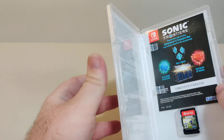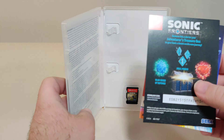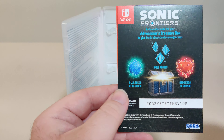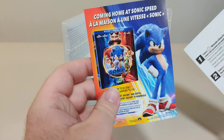Anyways, we open up the case. We don't get any inner artwork, just warranty info. We have a code for the pre-order bonus — the early purchase bonus — it's an Adventurer's Treasure Box, which comes with blue seeds of defense, skull points, and red seeds of power, and instructions on how to redeem that.